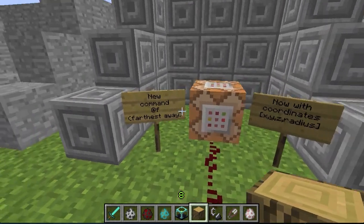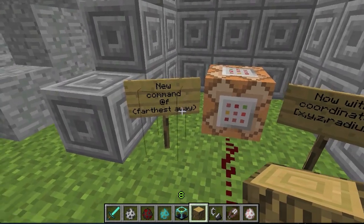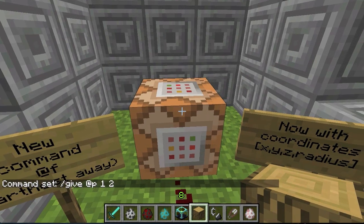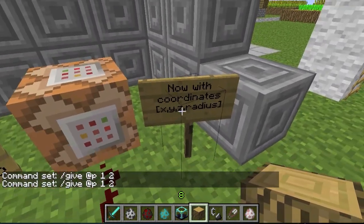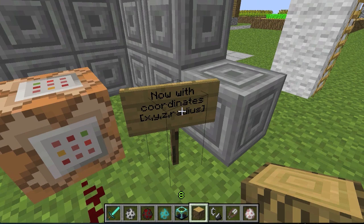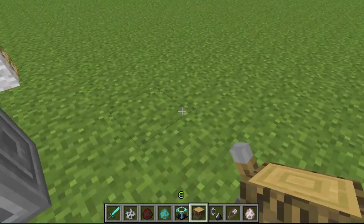We have a new command for the command block: @f, which targets the person furthest away from the block. You can also now input coordinates with brackets for x, y, z and a radius, which will affect players within that radius around the coordinate.